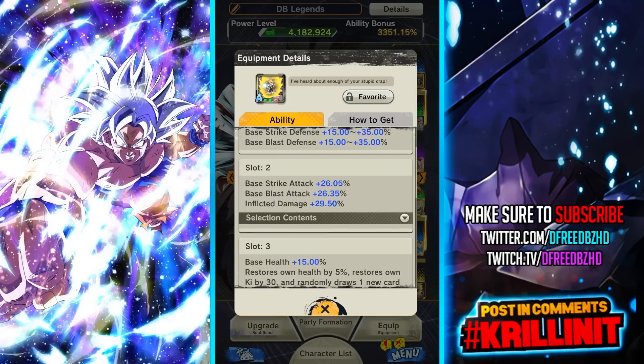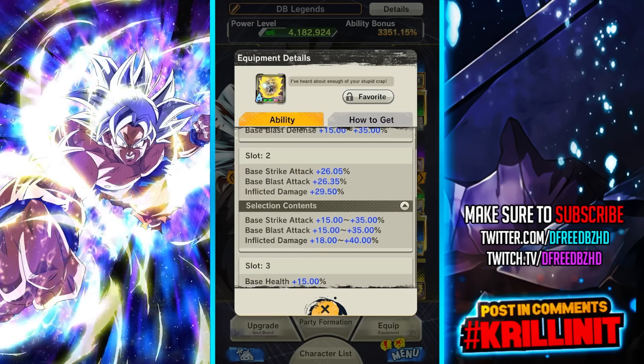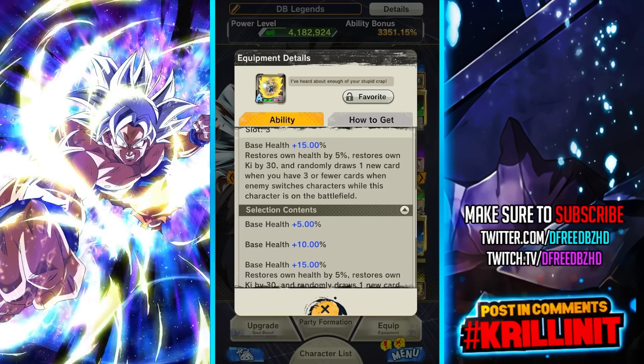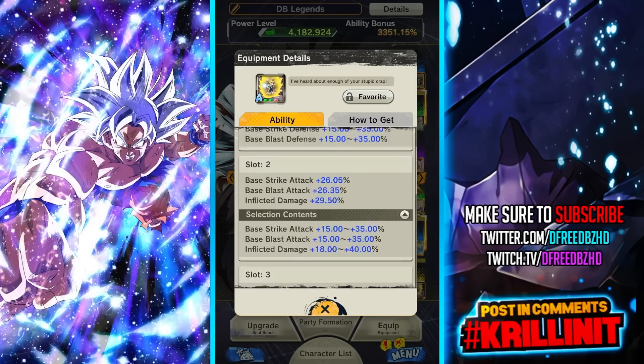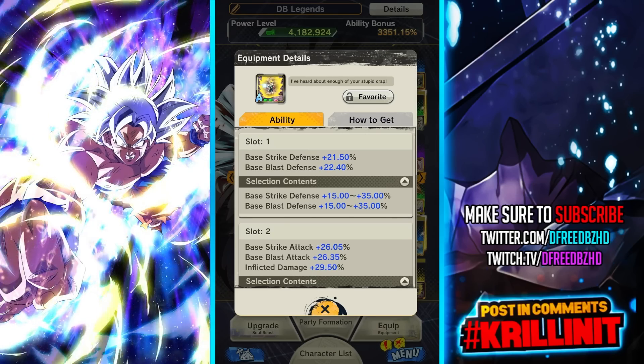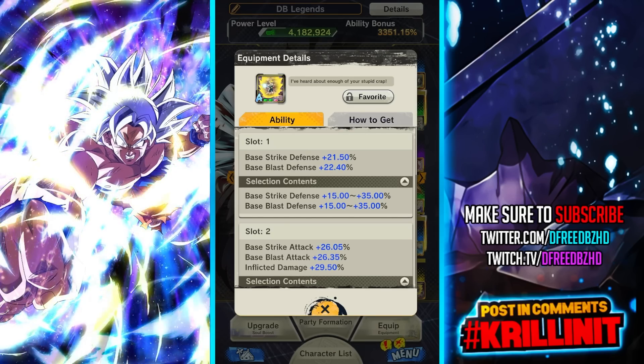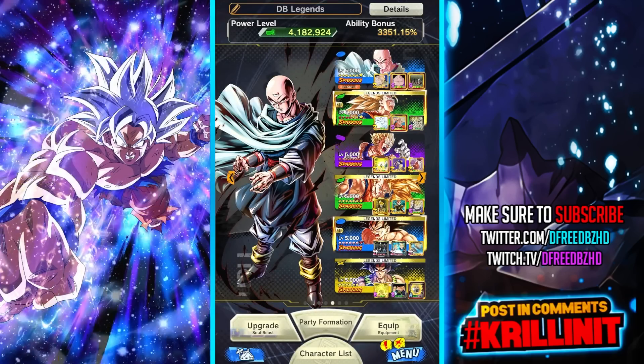Couple that with the potential to get up to 40% extra damage, 35% on defenses, and 15% health — this is a nuts equip. The only one I think is even better stat-wise is probably Cell's, because Cell's is insane. So yeah, we're going to test out Bardock with that.